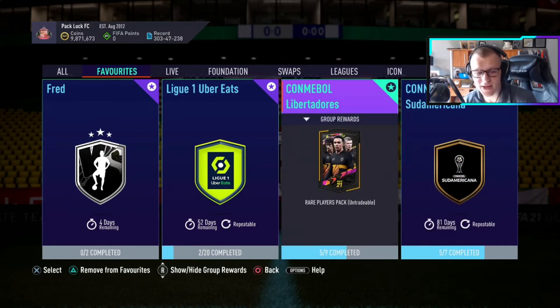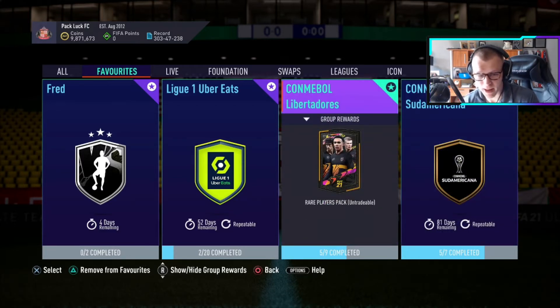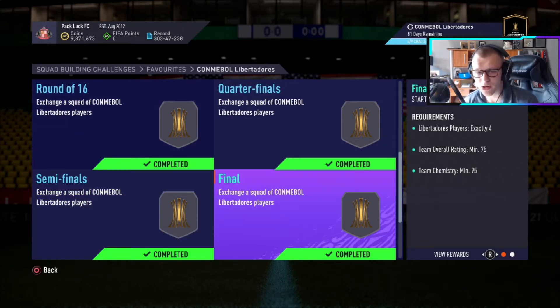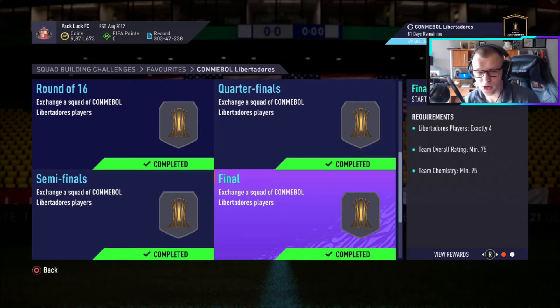We have the Sudamericana and the Libertadores — they have come back. One of them gives you a 50k pack rare players pack, one gives you a prime gold players pack. The Sudamericana one gives you six rares and six non-rare golds. The Libertadores one at the end gives you 12 rare gold players in a pack. Both are going to be really good to grind throughout TOTS season. The first team starts needing 11 players, same with the second one, but as you go up you need fewer Lib players and the rating requirement goes higher.